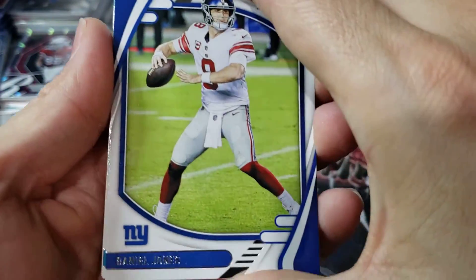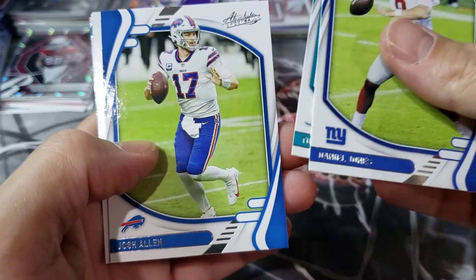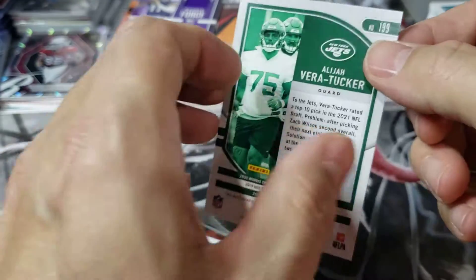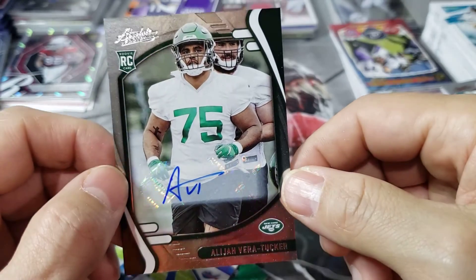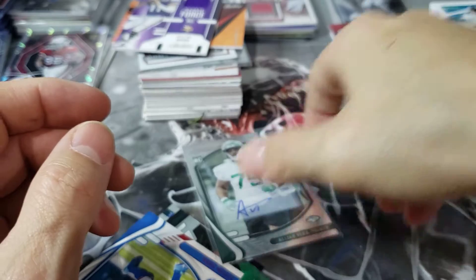We did get another Mac Jones at least. You're basically chasing kabooms here and praying for a good auto. Maybe I can eat my words and get something good here — but there's just not a lot of upside in this product. Glad I didn't buy two mega boxes. I got a MIM and an auto, but the auto is somebody I've never heard of — an offensive lineman auto. What a joke. You got an auto and a MIM card in the same box — that's probably worth about two bucks.